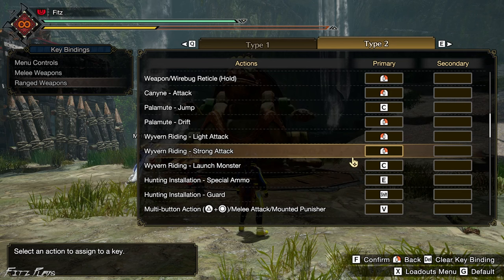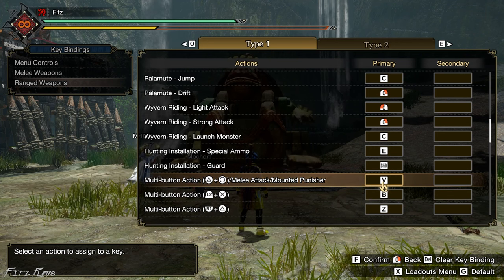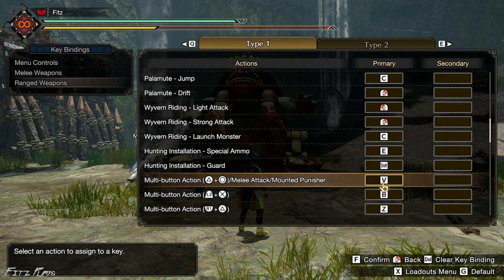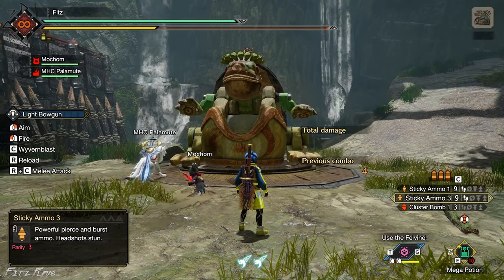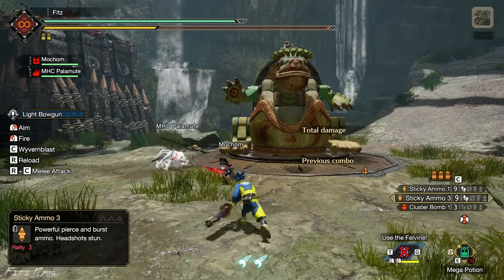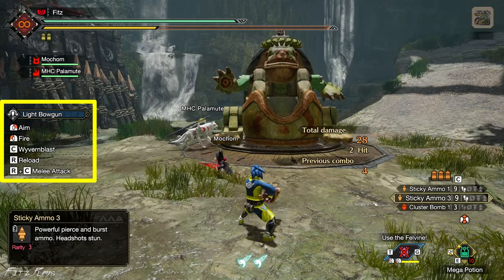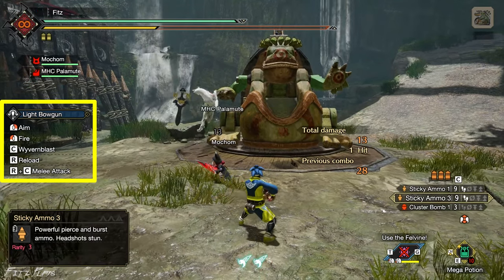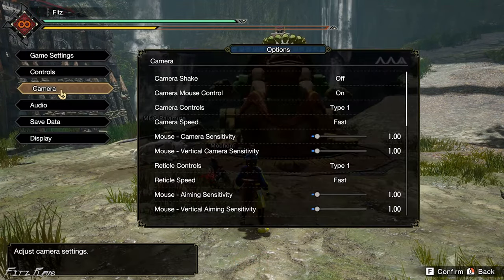The Punisher — the default key is V — is also your melee attack, so no need to change it. It's really good. You can also do the light plus heavy attack; the prompts will be on screen. Light and heavy attack use Mouse 1 plus Mouse 2 (left plus right mouse button). V is your melee — as you can see on the left: C is Wyvern Blast, R is Reload, R+C is melee, but you also have the V key.